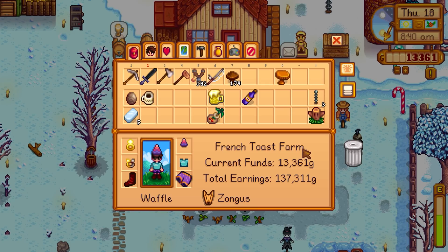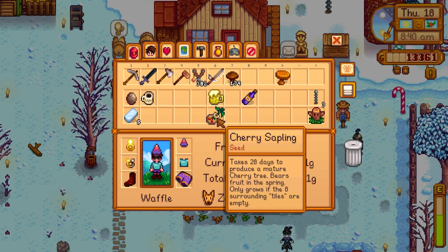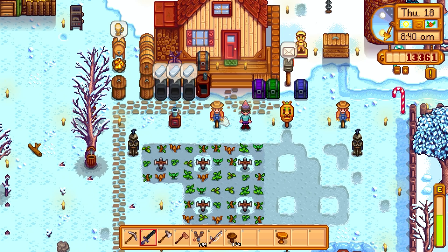During the winter night market, it was the last night and we ended up buying a cherry sapling. It takes 28 days to mature and bears cherries, but it only grows if the eight surrounding tiles are empty. We need to plant it down - it's for springtime, so if we plant now, by the last week or so of spring we should start getting cherries. We got it a little cheaper than from Pierre, which is great.